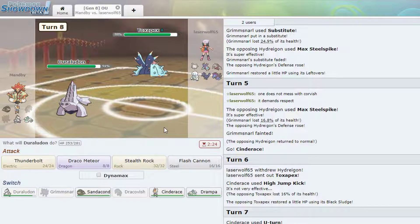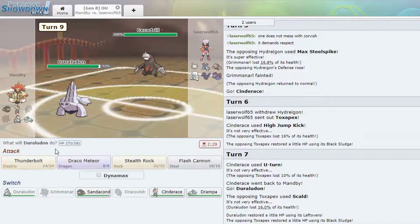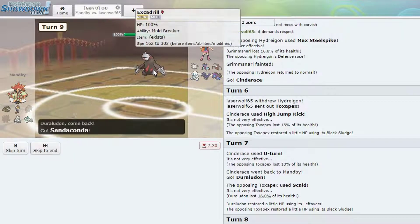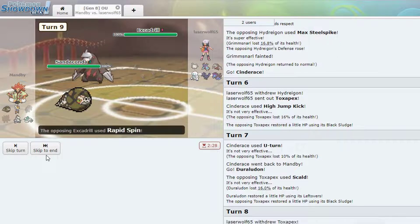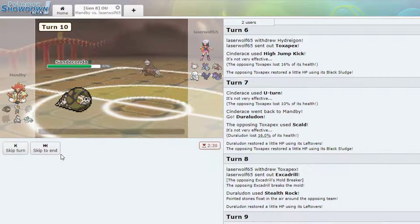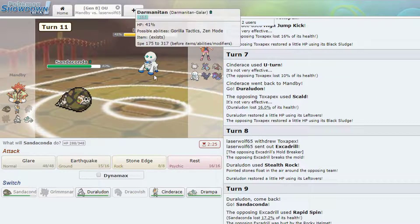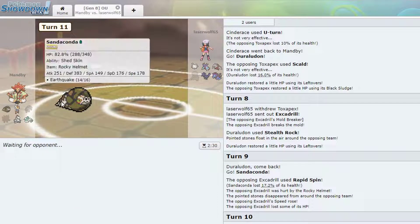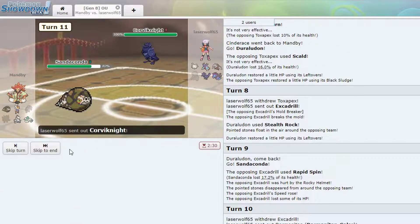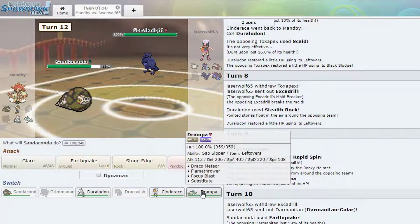No burn — wow. I want rocks up. Anytime you see a Pokémon named Darmanitan you want rocks up. Going to Sandaconda — if he wants to spin he can lose some health. So there's that. We'll go ahead and Earthquake here — actually go straight into Darmanitan and it loses a million. Now what do we want to do? I want Earthquake again. Oh wait, Sandaconda's dodging all the Ice Crashes — it's kind of funny. I want to Glare here but if he Subs, he Subs, so I'm gonna go into Duraludon.